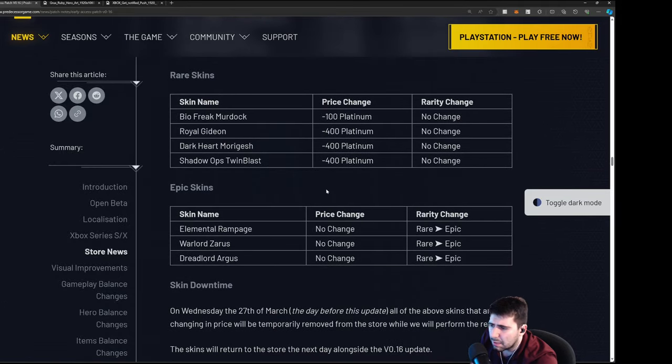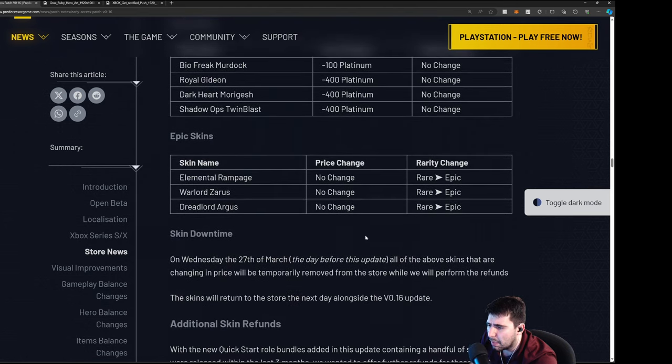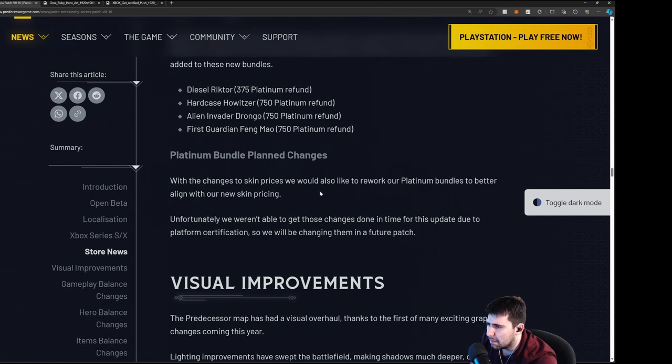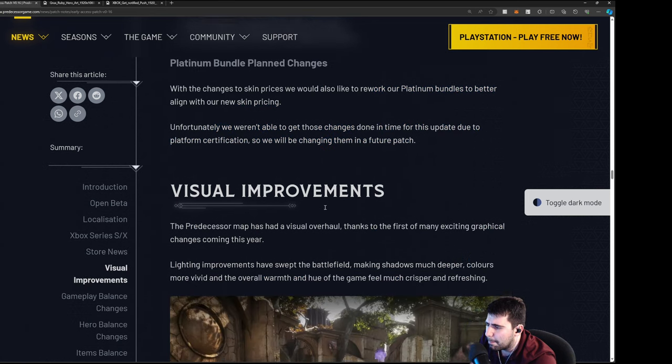On Wednesday the 27th — the day before the update — all the above skins will be changing price and be removed from the store while refunds are processed. They will return on the update. Platinum bundle planned changes are also coming — what they'll do with those bundles will be interesting.